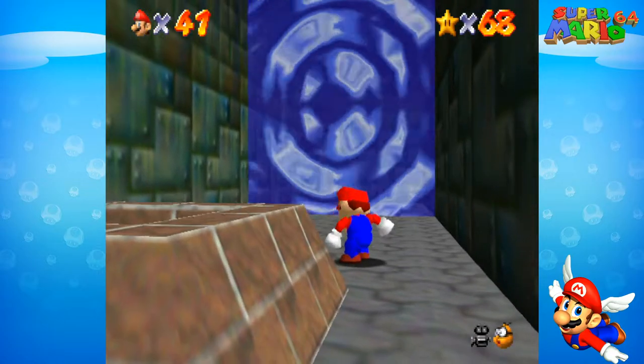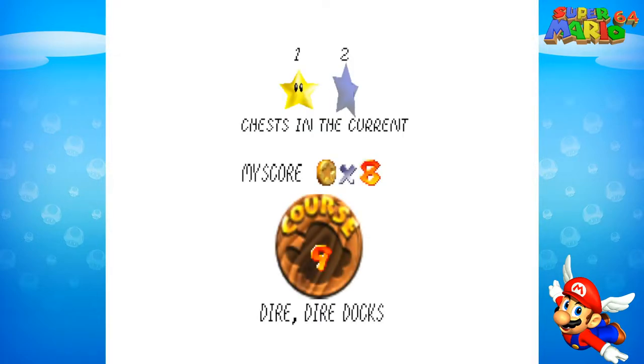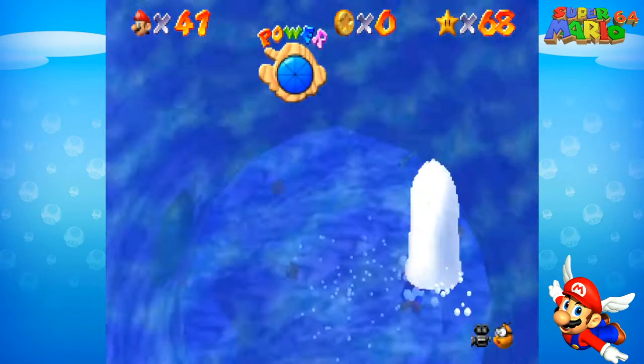All right, now we are going into the watery background. This is the second mission for Dire Dire Docks - the chest sequence. This mission can be tricky because we are going to be near a whirlpool which can suck us in and kill us if we're not careful. We're going to start off figuring out which chest to open first.